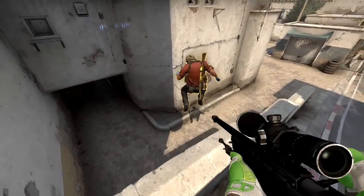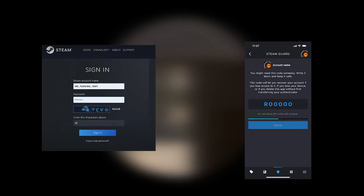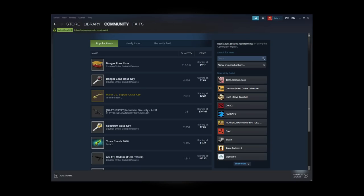All you really need to start doing trade-ups is just a Steam account which has a Steam mobile authenticator, so that you can have access to the Steam market.